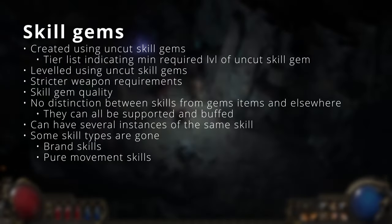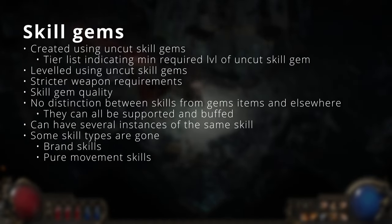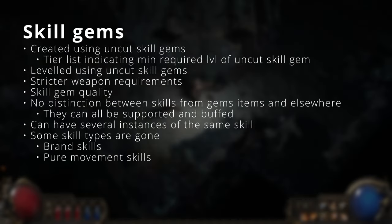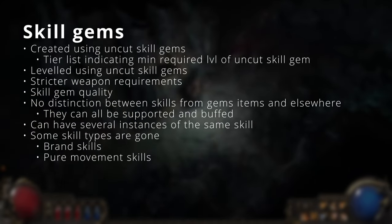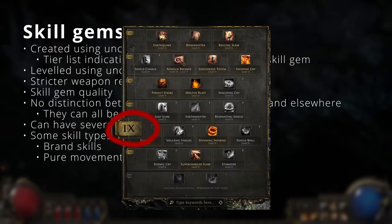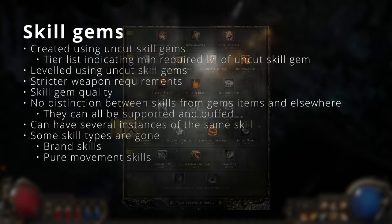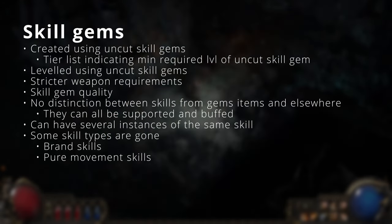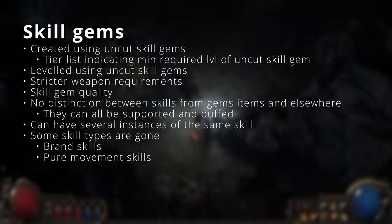Specific skill gems no longer drop as loot — instead, uncut skill gems will drop. These uncut skill gems can then be used to create any skill gem of your choosing, with the only restriction being that the level of the uncut skill gem must match or exceed the tier of the skill you wish to create. You no longer level skill gems by gaining experience; instead, you use another uncut skill gem to level that skill to the level of the uncut gem.